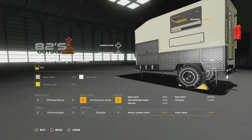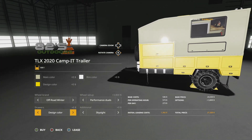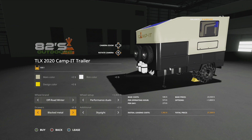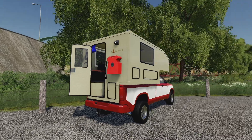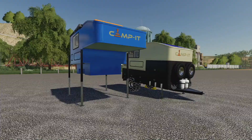Then we have drawers along the side — you have diamond plate, your main color if you want it to look nice and clean, your design color, and even a black metal which is very awesome. I think we're going to go with the black metal on this one. Let's get this out here as well. Now you can see we have our TLX and we have the camping pack.